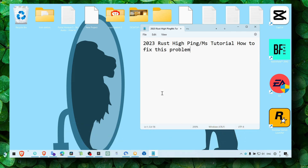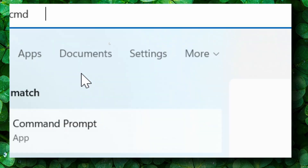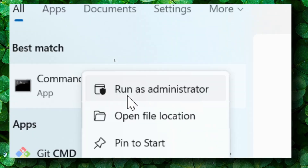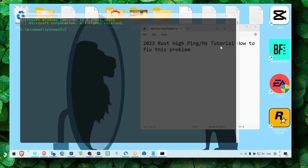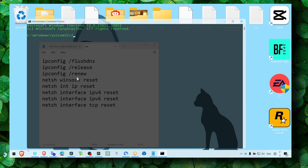What you have to do is head over to CMD — Command Prompt — click on it and run it as administrator. Click yes, and now here you have to enter the following commands. I'll leave them in the description of this video, so just copy and paste them.